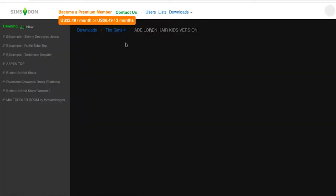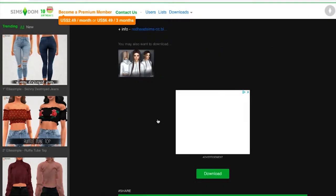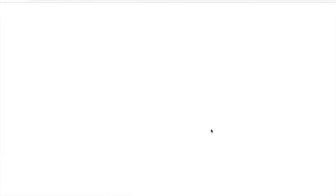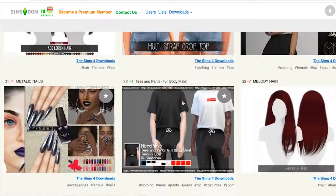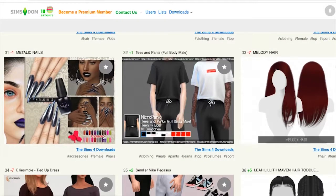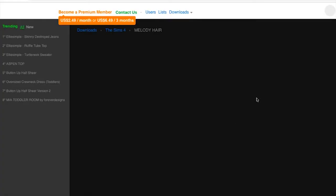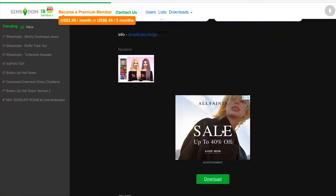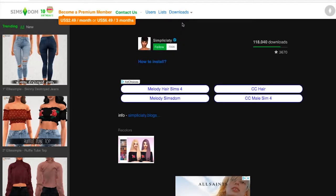This could be really cute braids — it's a kid's version, but that's okay. We could all use some more stuff for kids in our game. That's a cute crop top, but I want fall stuff. These nails are a little bit wild — not really for me. This hair is super cute. I'm going to grab this. Who is this by? This is by a creator called Simplicity.